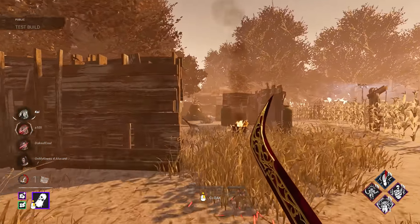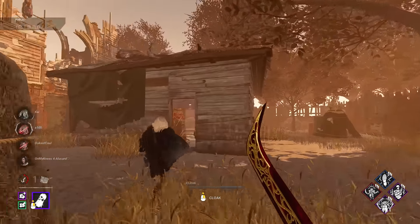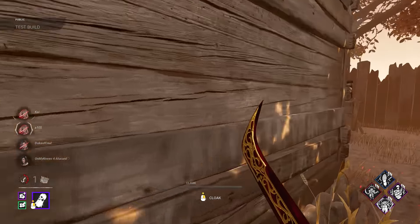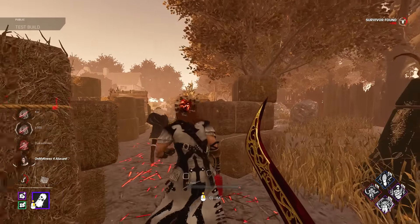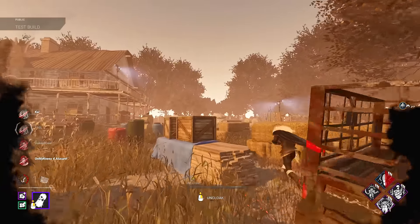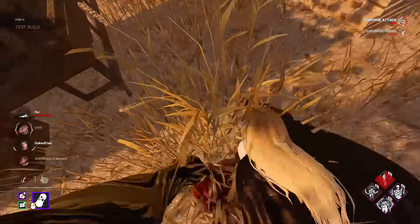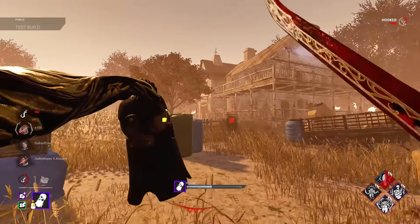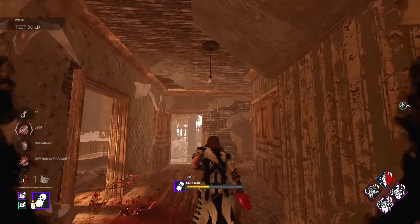Leverage is going to be decent now. Anytime you can make it slower for people to heal after an unhook, it's going to be a good time. Leverage makes healing 50% slower, so instead of 16 seconds it should be around 24 seconds. The survivors didn't go for the heal there though — they left the gen instead. Overall I like these perks and can make some fun builds.